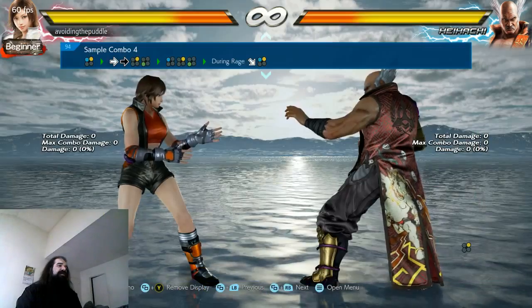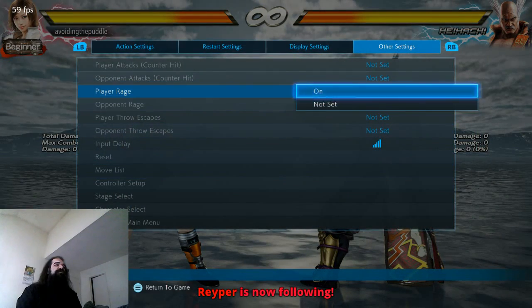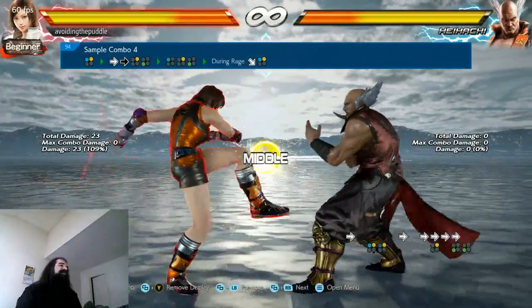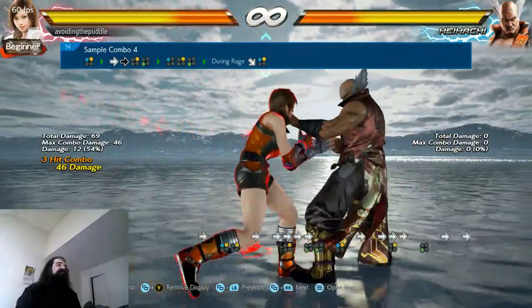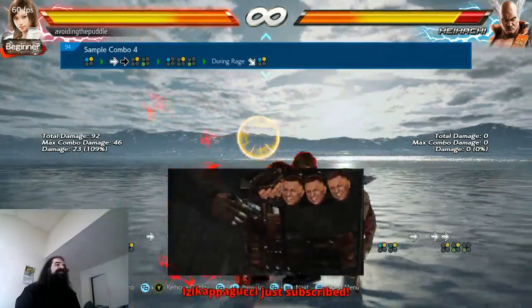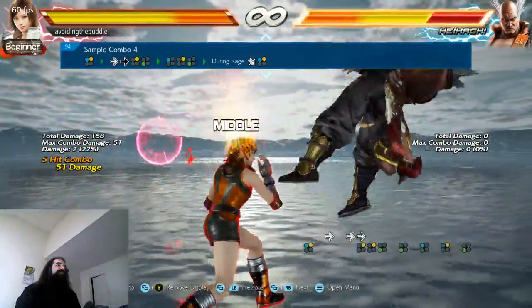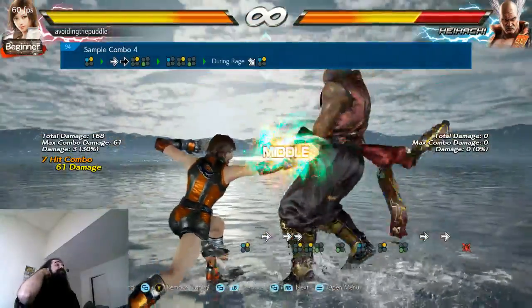Okay, let's tag it and put Rage on. So it's 1+2, then forward, forward, 2, 3. Dash, rage art. That's the combo.